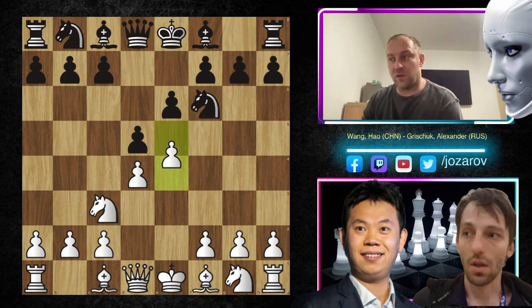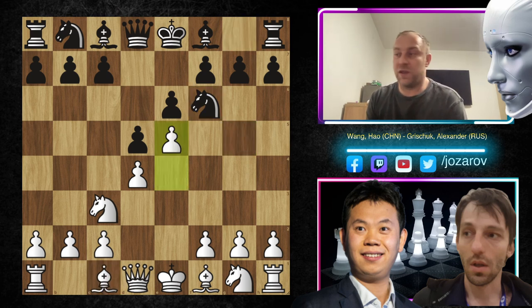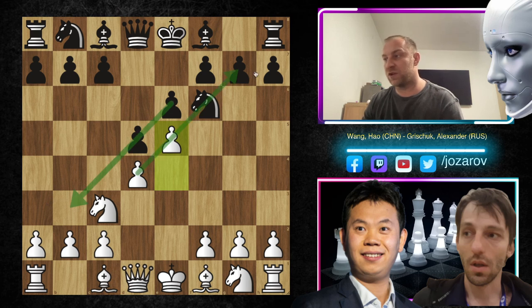I always like this idea — the move e5 — or you can try this very aggressive approach, the Burn variation, to pin the knight. Here Wang Hao immediately played e5, and we have now a clarification in the center. The pawn structure is blocked, and when the structure is like this, it's obvious where we're going to attack. From white's perspective, we're attacking the kingside, because the pawns are showing us the direction of the attack.